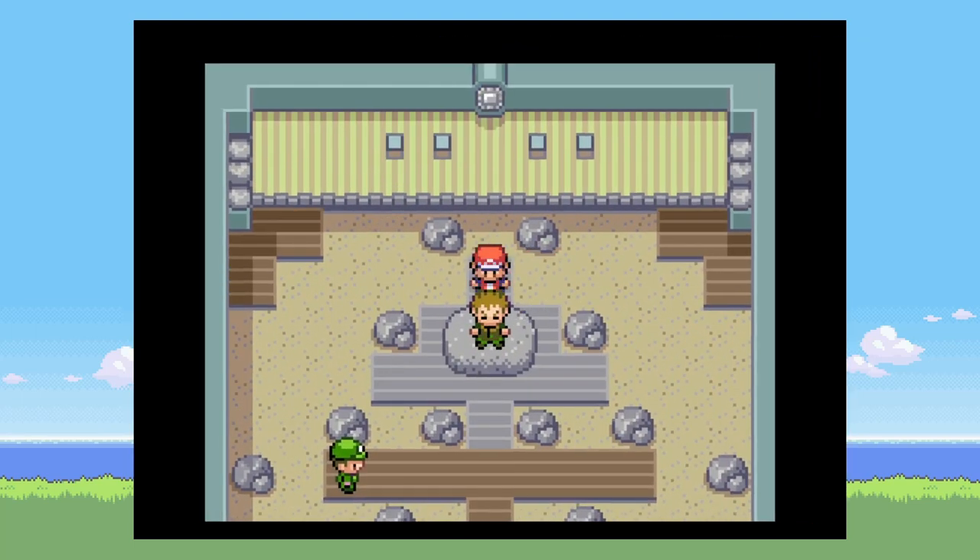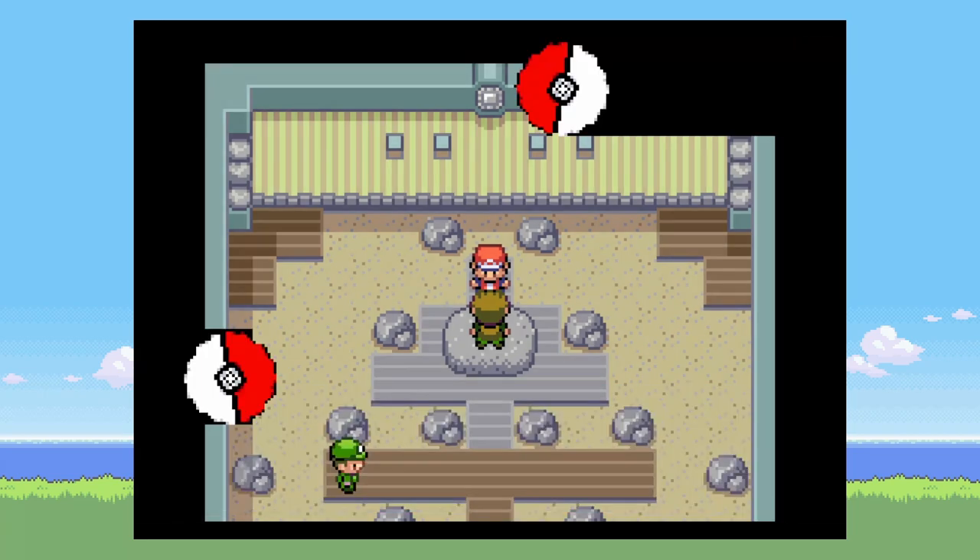Caterpie can be useful — it learns Confusion, which is a good special move earlier in the game. Then we go take on Brock.